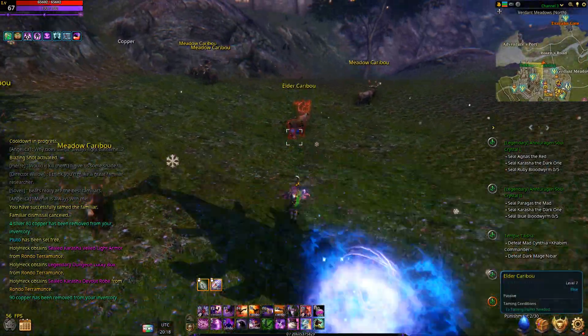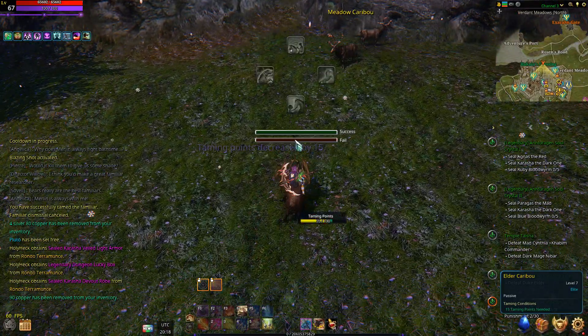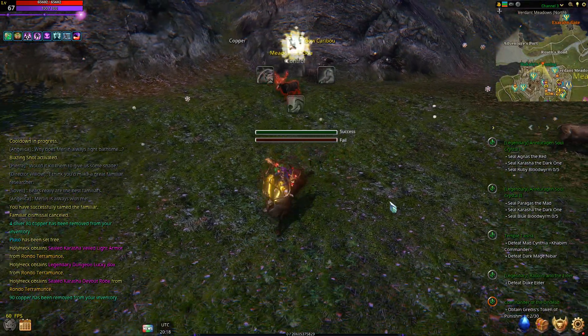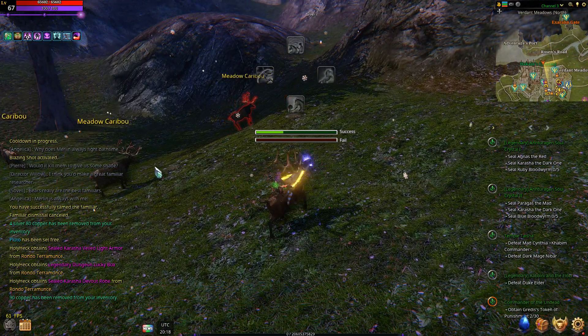Elder Caribbo is right there. All you have to do is just jump him — no mark required, nothing. If you're a low level, he's level seven.